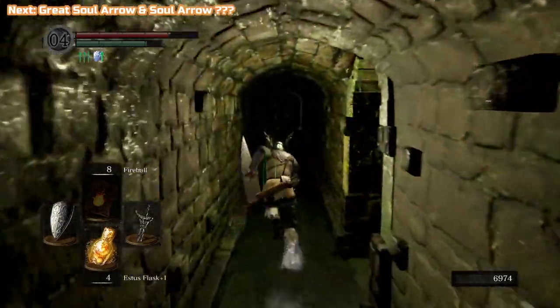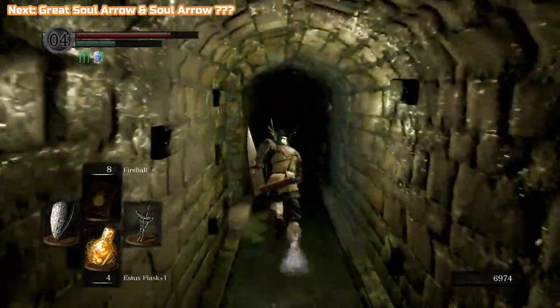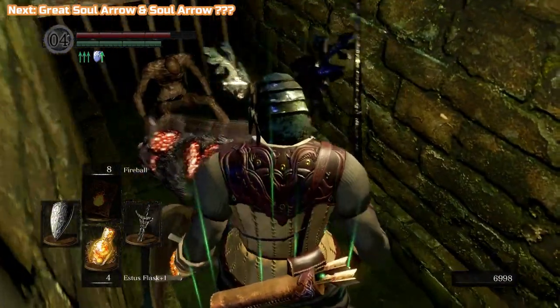So, Humanity — if we need any of that we can always come back here. There's a rat here, you'll know where we are. This is a shortcut I'm opening up — we're back in Firelink. I always kill this rat because it may drop a Humanity.